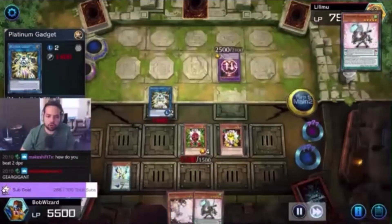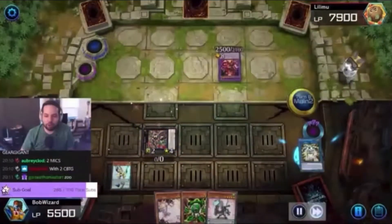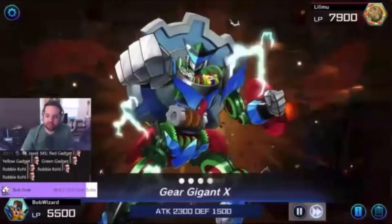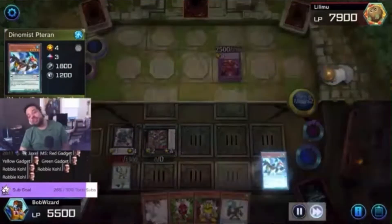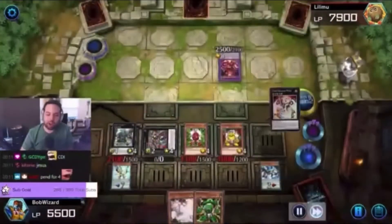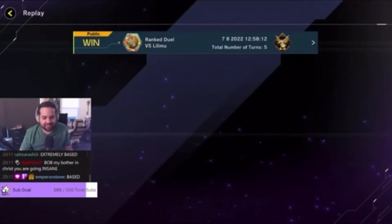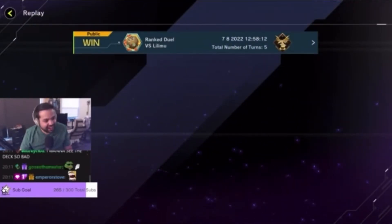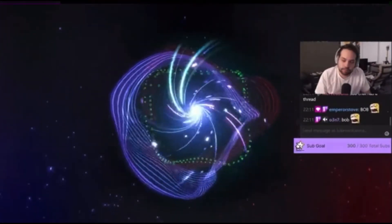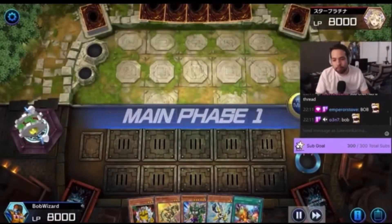Then we're going to summon Yellow Gadget from hand — it's the extra normal from Warrior Mics. We still have a normal summon. Make Drident — Drident effect pop our own Platinum Gadget to activate, and special summon Red Gadget to grab Yellow Gadget. Now we have normal summon the Green Gadget, grab a Red Gadget. Make Gear Gigant X again — that's like our fifth Gigant. Add ourselves Dino Miss Tear, scale up to Tear, and we're gonna Pendulum summon here. Activate all the Warrior Mics, activate Yellow Gadget, activate Red Gadget, make Cyber Dragon Nova — and they're like, you know what, I've seen enough, I'm out of here. Oh my god. Bob my brother in Christ, you are going insane! Red Gadget, Yellow Gadget, Green Gadget, Robbie Cole.